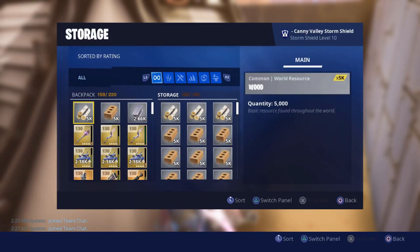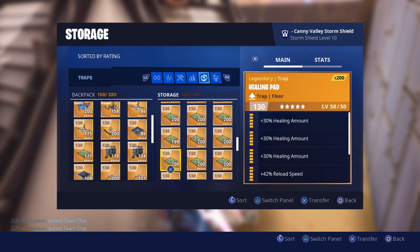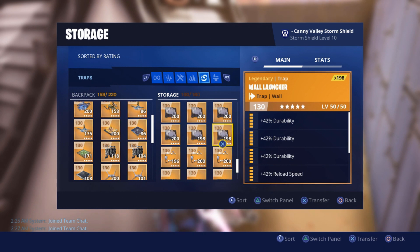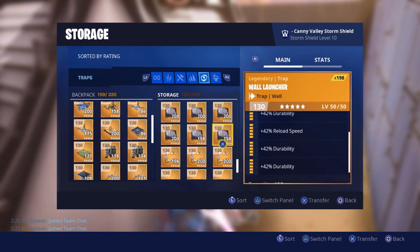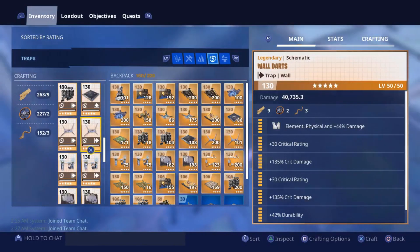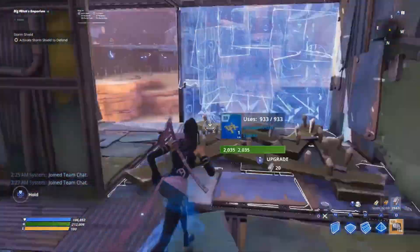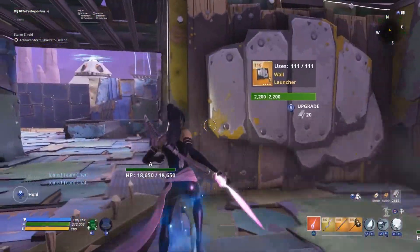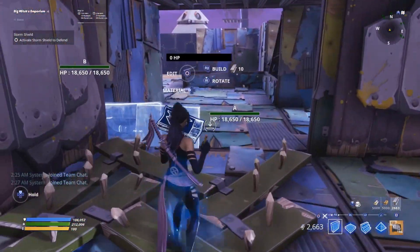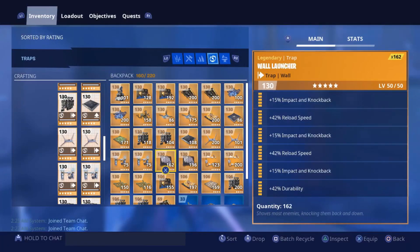I changed up the rolls on one of my wall launchers for another build, so I don't currently have the two times reload speed schematic, but I have a couple already perked out. We're going to use the all durability two times reload speed wall launcher on this wall and this wall. We'll edit the wall into a low wall, place two right here, make a stagger recycler here, and put a three times impact two times reload speed wall launcher here.